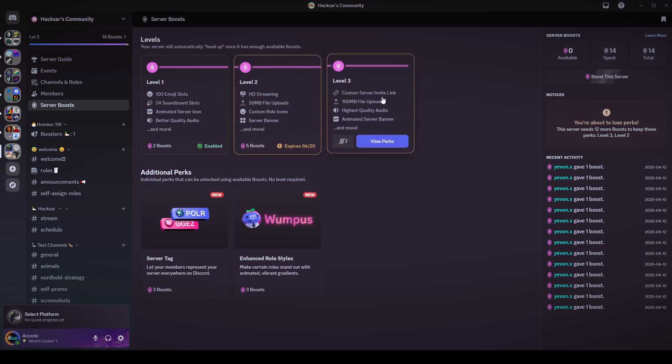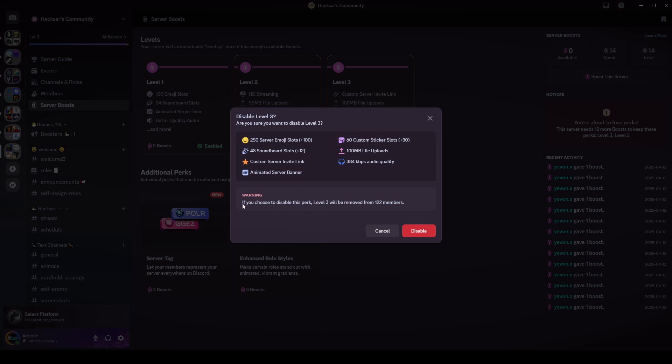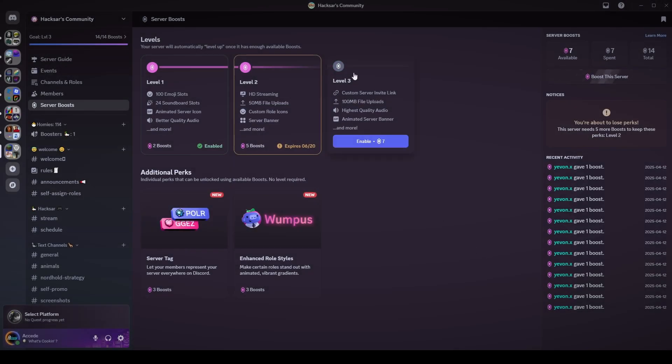We only have to disable level three since we have six boosts available to spend. To disable, click Disable Perk in the bottom left — you'll get the boosts right back with no penalty, you don't lose boosts or have to pay anything. You can always view what a perk does by clicking View Perks. So we'll refund the seven boosts from level three — it says level three will be removed — we disable it, and now we're no longer level three but have seven available to spend.